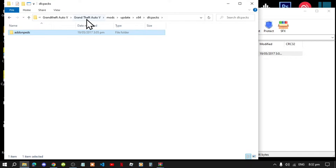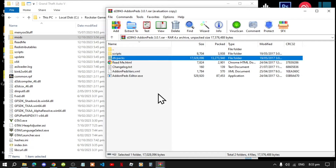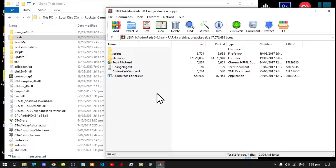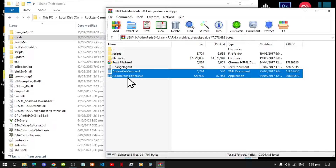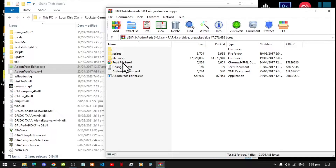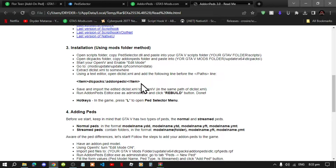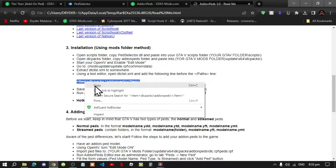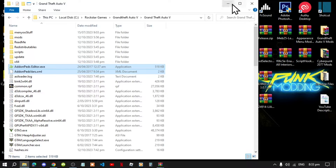Simply select your addon pads folder and drag it inside your dlc packs folder. Then go back to your GTA V main folder, back to your extract folder, and back to your main folder inside the extract folder. Now select addon pads VAS and addon pads editor dot exe and drag both files inside your GTA V main folder. Next go to your readme dot html and double click it, then scroll down until you see the dlc packs line and copy it.